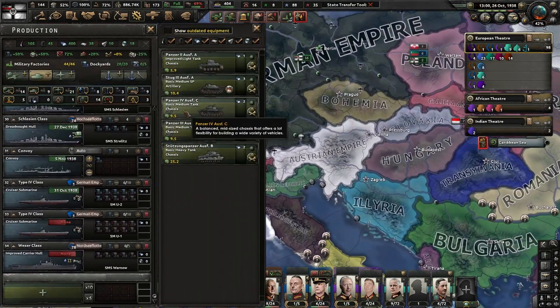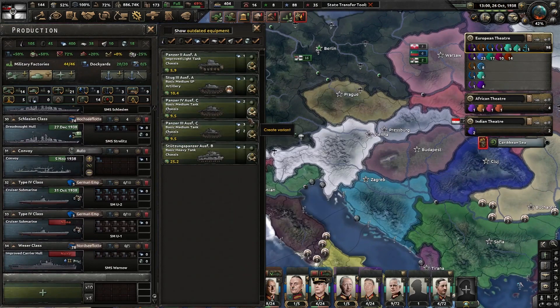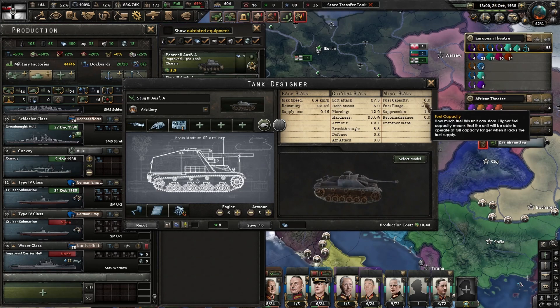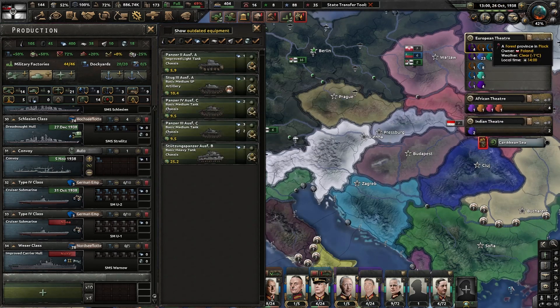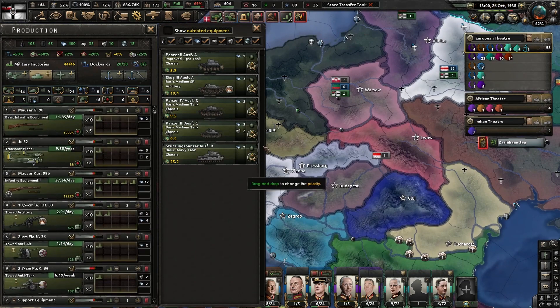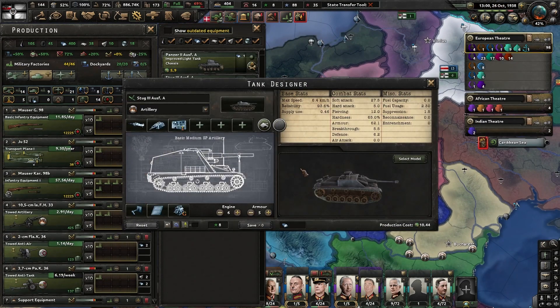I selected Krupp as the altar, which gave me cheaper tanks. Unfortunately, it didn't affect this self-propelled gun even though it should — it's a medium self-propelled gun. This is the Stug, which means ironically the Stug is more expensive than a Panzer III. It should be the other way around. This first Stug III is a self-propelled gun instead of an anti-tank platform.